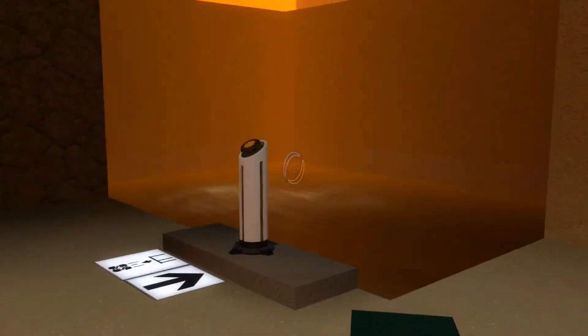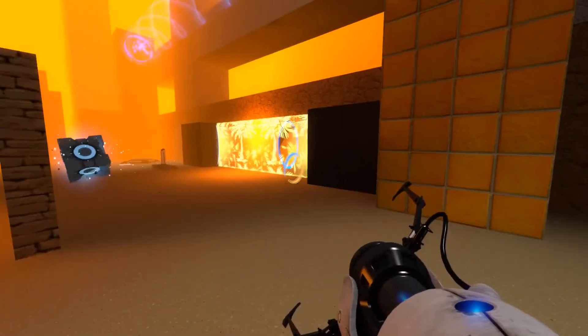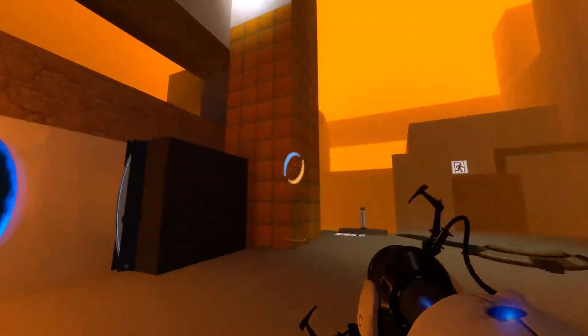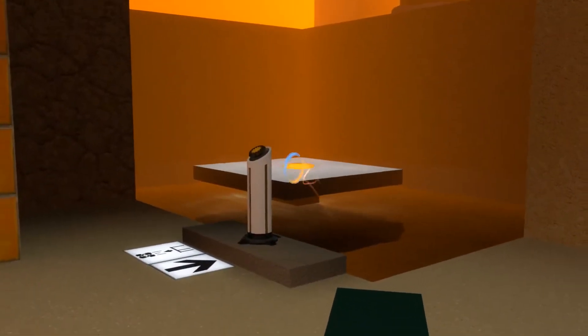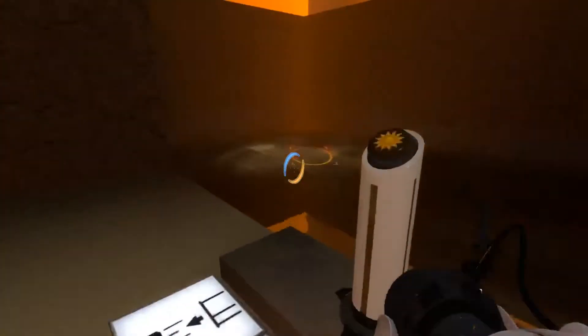Over here we have a tropical-looking fizzler and a sun button right here which temporarily disables the fizzler. A goop hit with the button spawns a cube, and I failed to do that puzzle. Spawns a cube out of that tube — you can also see the cube spawn. Apparently mobile portals are enabled on this map. That's interesting.